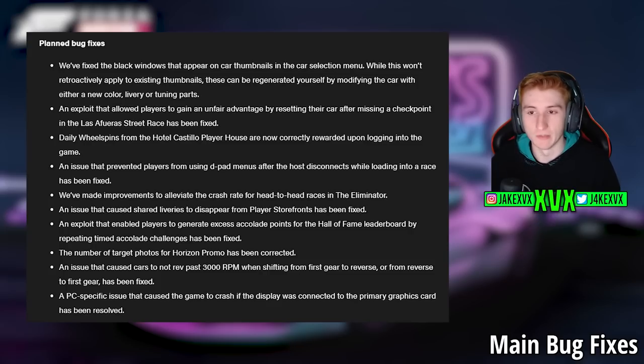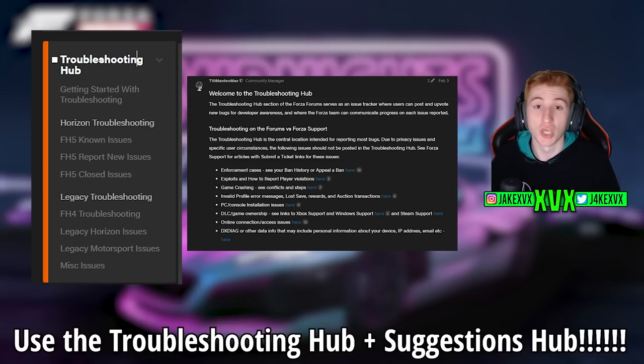Last but not least, we have all the planned bug fixes. This isn't the entire bug fix list, but it is the majority of them — the ones they want to point out. If you've had issues with any of those bugs, they are now fixed. You can go to the new troubleshooting hub on the Forza forums, where you can see every specific bug in the game, if it's being worked on, and what the solutions are. If you're having any issues that aren't on this list, go to the troubleshooting hub and make sure it's known. They're extremely important and don't get used enough.